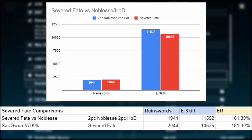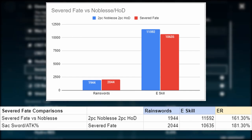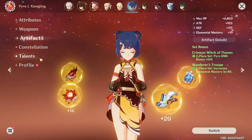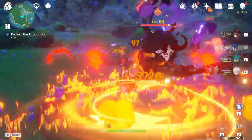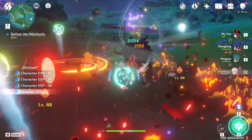The extra energy recharge from the two-piece set bonus of the Severed Fate is more valuable because our elemental bursts not only provide damage, but also utility. And then when it comes to Xiangling, it's the same story as the Xingqiu charts. When we run energy recharge instead of attack percent, we are dealing less damage. But remember that with Xiangling, since she doesn't gain all of her elemental particles at once, running double energy recharge can be valuable.